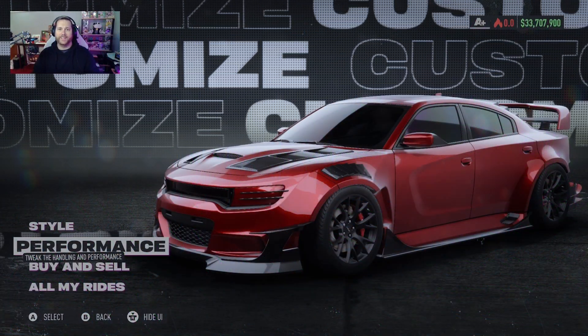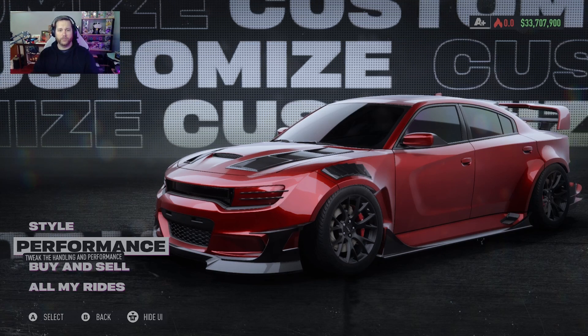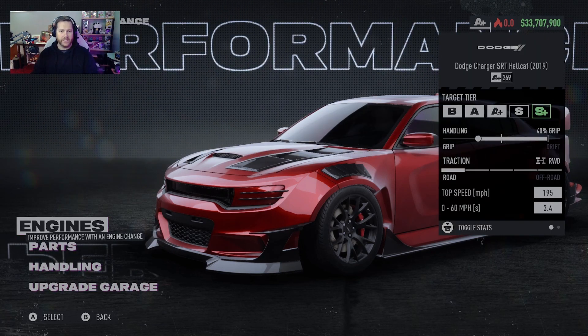Hello and welcome back to Need for Speed Unbound. Today we are going to be doing the performance modification of the Dodge Charger Hellcat SRT. We're going to be doing an A Plus build and an S build. One of these builds I think is actually viable and the other I don't — honestly I don't think A Plus is that viable, but we'll run some races and see.